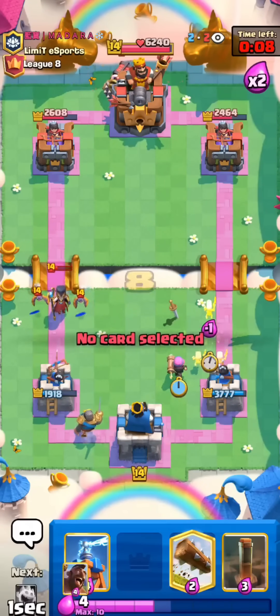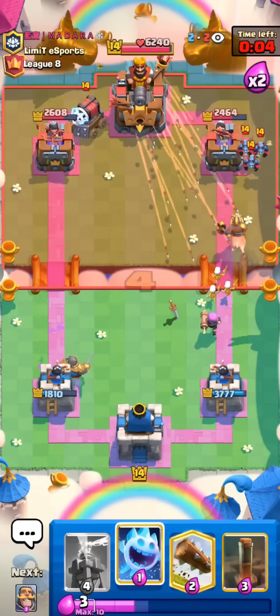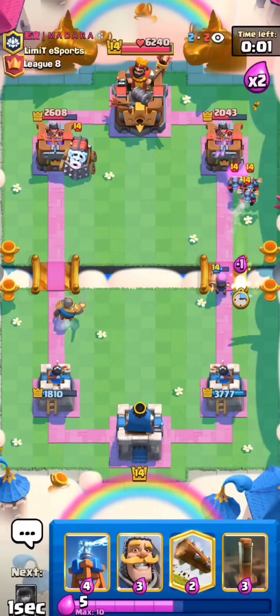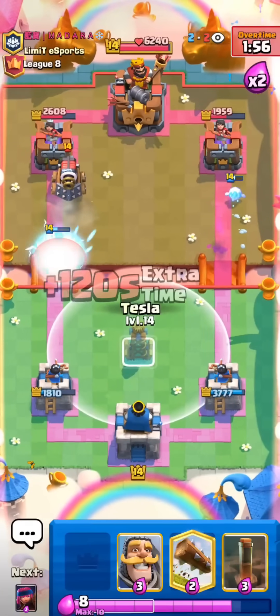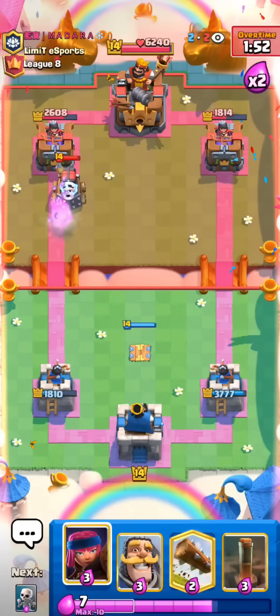I'll set up the Firecracker here. He's gonna Sparky. I'll go for the Hog Rider. He has the arrows. Wait, he missed the arrows. My opponents are missing endless spells today. This is unreal. I'll set up the Tesla. He's probably gonna go with his Giant Graveyard, to be honest. Pretty even right now.